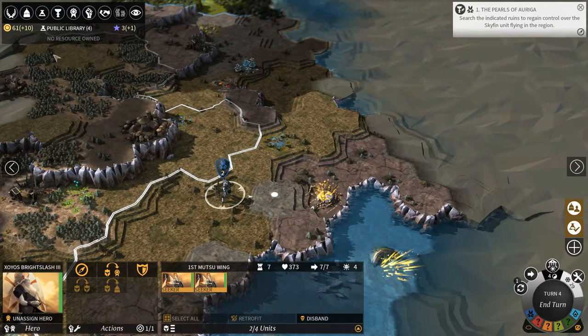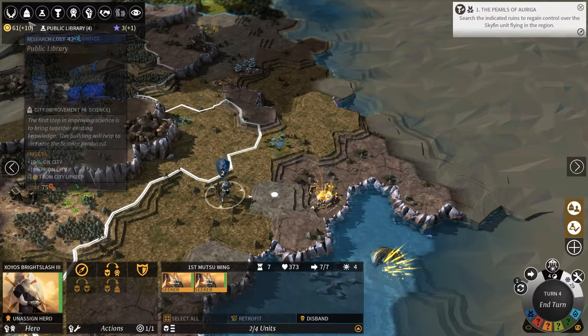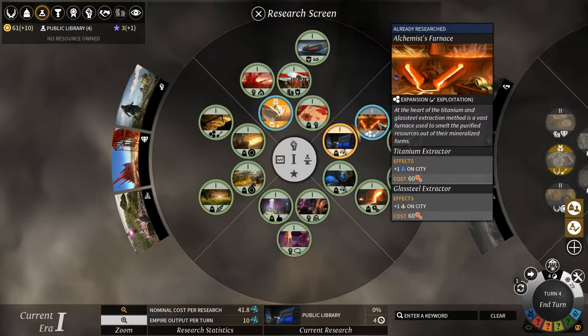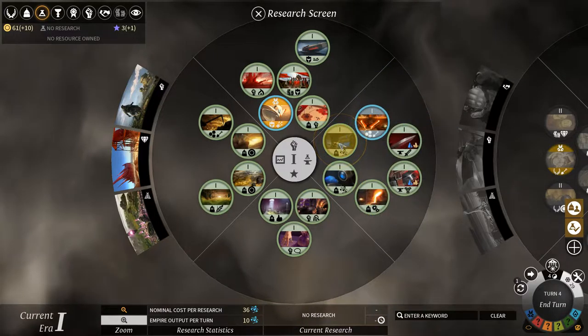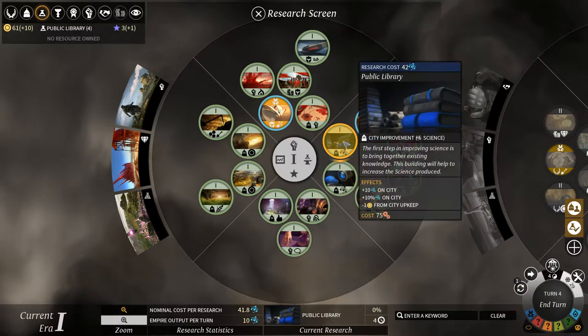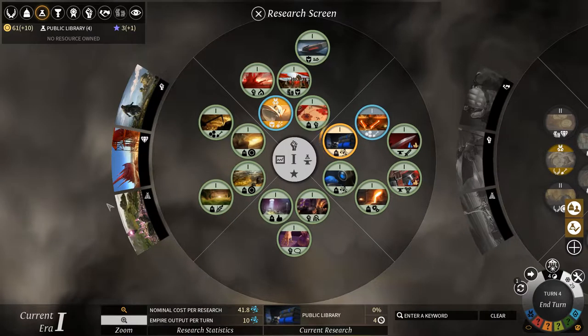I was mistaken last time - this one said it's gonna take 20-something turns, and that was just the amount of science required. So this is 42 science. It doesn't actually show you here, but it shows you when you click on it. It's a bit less intuitive than the science screen in Civilization V, but it's fine, I like it.